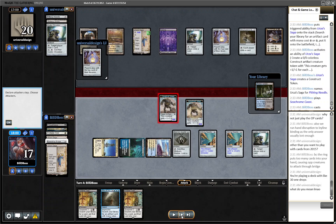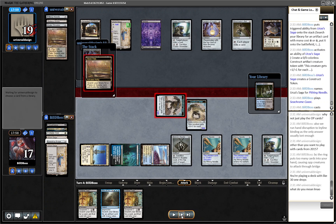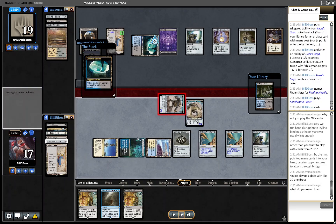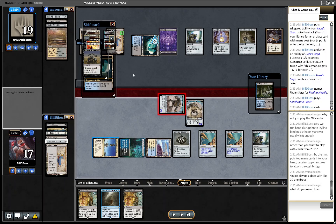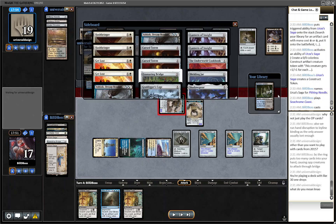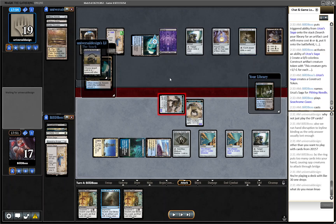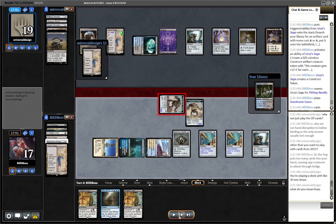We're basically saying you're dead next turn, and if you find a Bridge — well, I've got three tutors right here. One thing I didn't mention when sideboarding: the card Get Lost in the sideboard only destroys creatures, enchantments, or Planeswalkers. So I didn't bring it in for this matchup. You could take out an Urza's Saga with it; however, you can't take out something like Ensnaring Bridge.